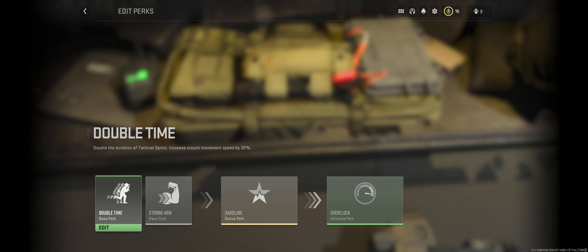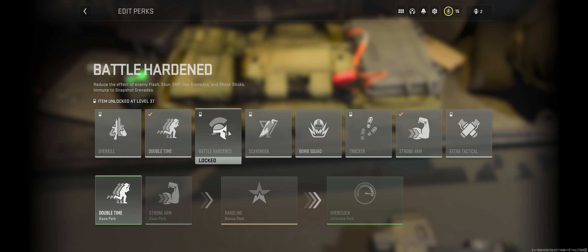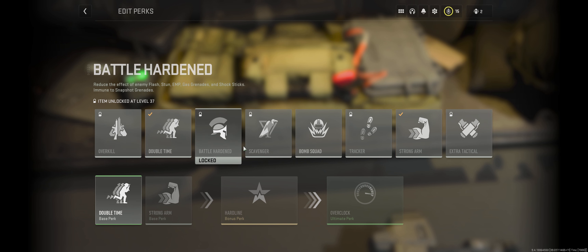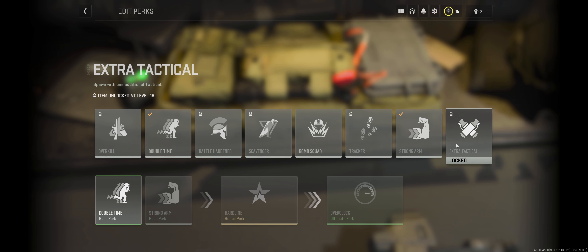It's very easy to just click on them and to see which ones are available. You'll notice, just like most things in this game, a lot of stuff is locked behind your character level. I'm character level 15, so I've unlocked really nothing yet. For example, if you want to get Overkill, that unlocks at level 21. You can just read the numbers in the descriptions — these are based off of your character level.